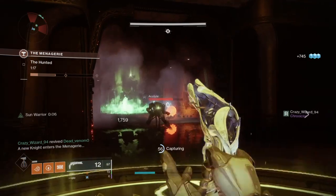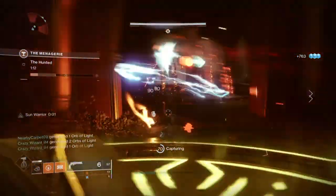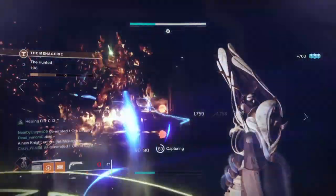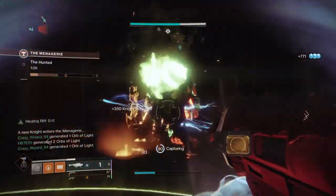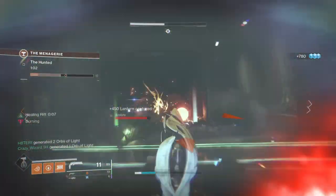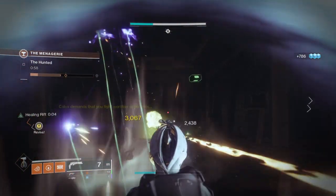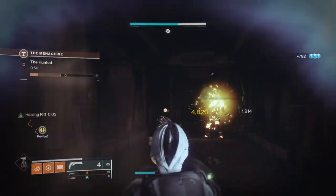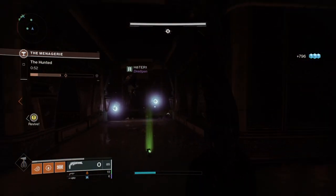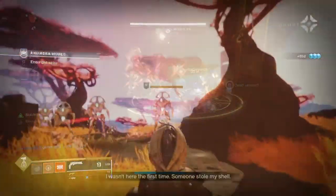This build is best suited for those who want to help in the grand scheme of things — instead of doing all the DPS yourself, you provide buffs and support to your teammates so they can deal damage while you simply keep them alive. One great thing about this build: you don't need to play Warlock with Well of Radiance, and it benefits everyone, not just you. You can take this into Grandmaster Nightfalls and still come out on top as a dedicated support player.